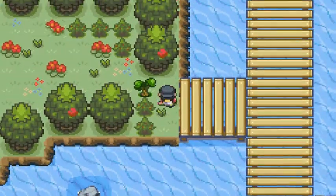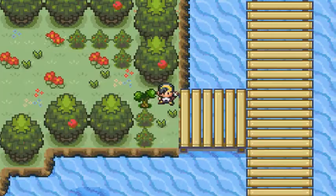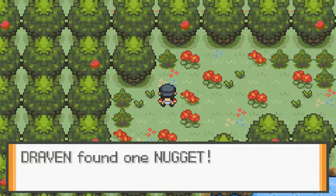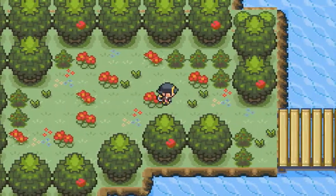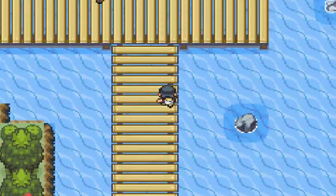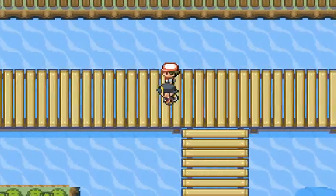The reason I have Orchid here is because it knows Cut — I actually taught it. This is actually a place where you can find a bunch of useful items: nuggets and all that stuff included.